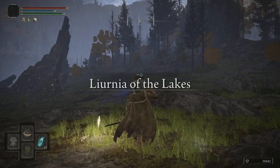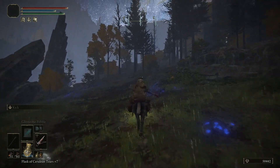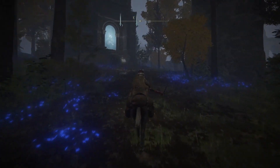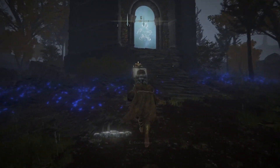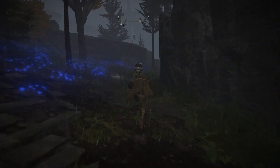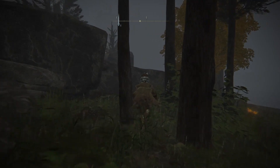Today I'm going to be showing you how to solve Testu's Rise three beasts riddle. This rise is located by the Sorcerer's Isle site of grace in Liurnia of the Lakes. To start this puzzle, you're going to have to activate the imp statue, then head south in order to find the first beast.